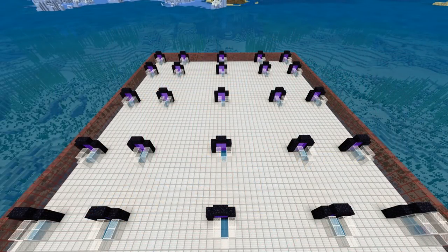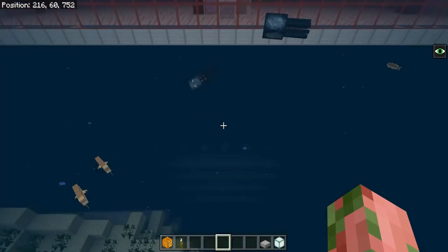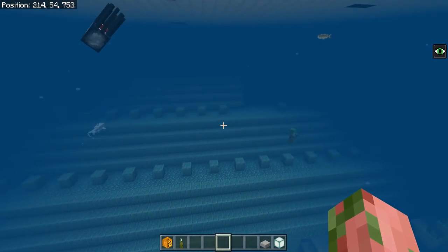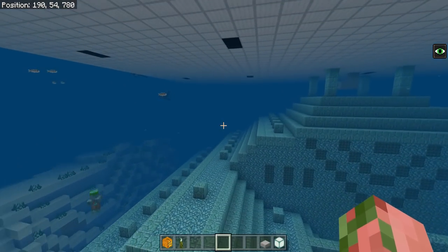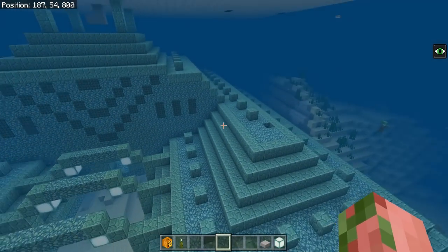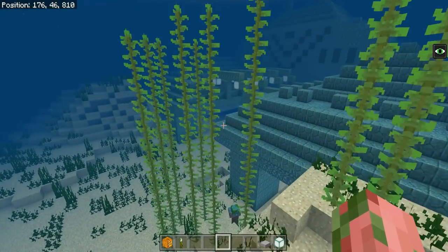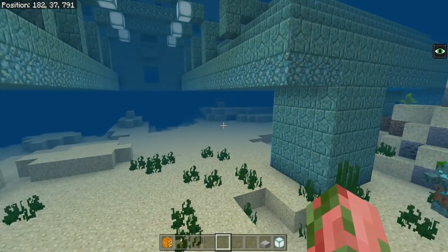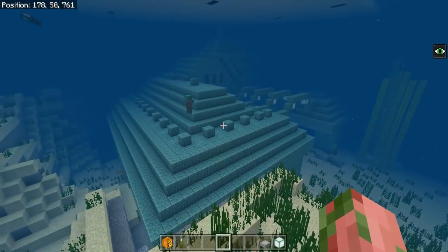After you build your guardian farm — whichever design you choose — you need to do a bit of cleanup in the overworld. Go through your ocean monument if it's still there and kill any and all guardians you see. It might honestly be easier to just tear the whole thing down to find them all. Also go underneath and around your monument because there are likely guardians just swimming around doing their own thing.